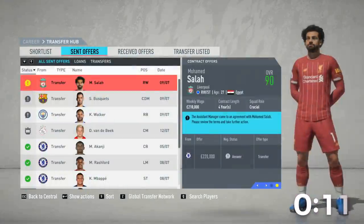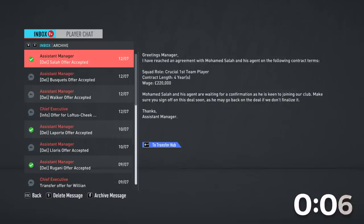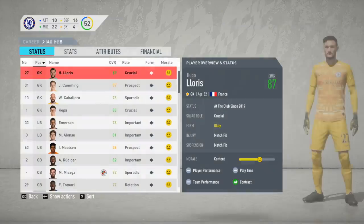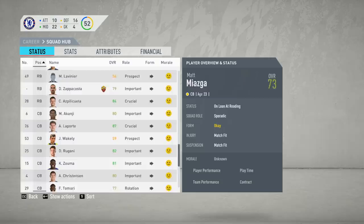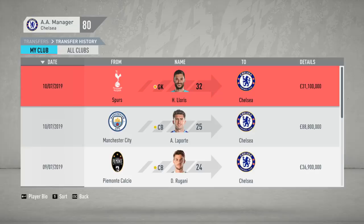Salah — delegate. This is the least fun I've ever had in one of these videos. Paul Pogba accepts! I've signed four players in 10 minutes. 30 seconds — I've offered contracts to all the players on my list. Rugani in 29 seconds — oh god this is so bad. I wanted to spend all my money and I might not even spend a quarter of it. Then Salah accepts — my squad is at maximum size! I can't do anything!